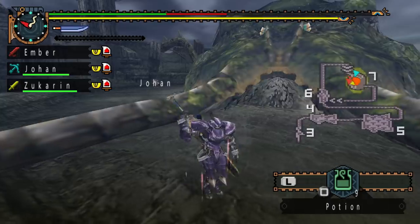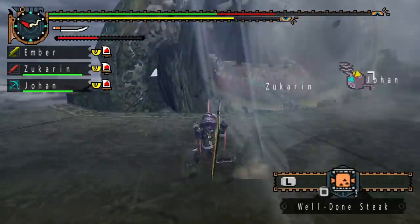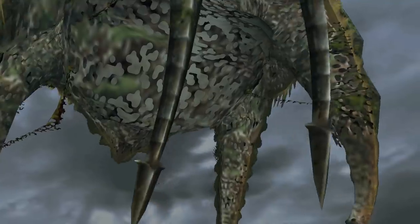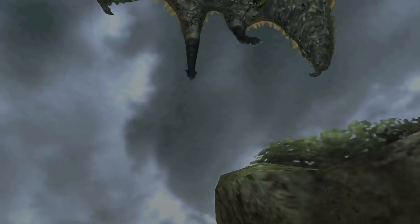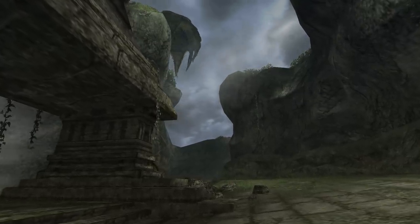Eventually it will open its giant mouth and do a vacuum-like move that kills you instantly. Since then, the second generation was the last time we ever got to see Yamatsukami, and it never returned.